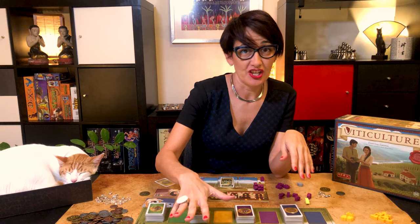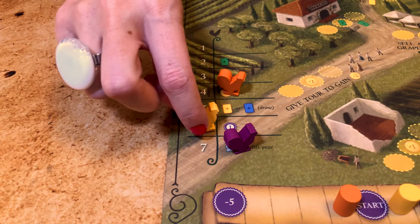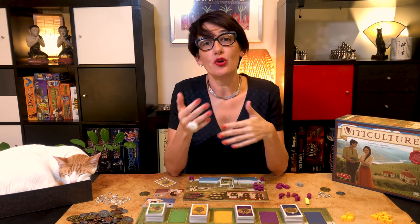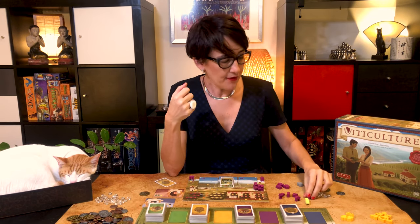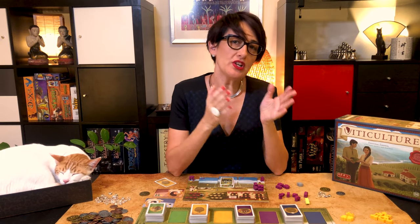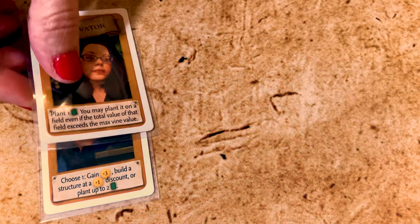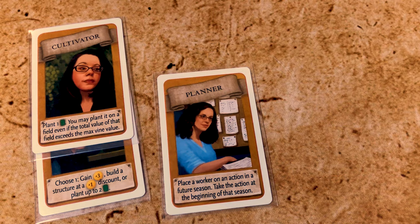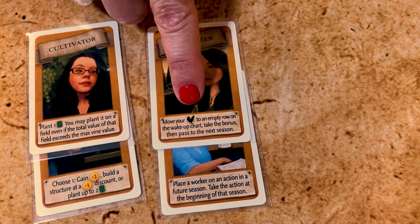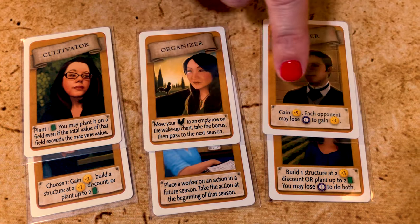When a player is done with summer actions, slide the rooster to the right. Once all roosters are in the right column, a new season starts. Fall is where you invite visitors to help your workers — one visitor, or two if you have the cottage. They can be two winter visitors, two summer visitors, or one of each. Visitors for summer tend to help more with summer actions and vice versa. Some let you place a worker in a future season or change the position of your rooster; others give bonuses but make you lose points — if you're already at minus five you cannot use those.